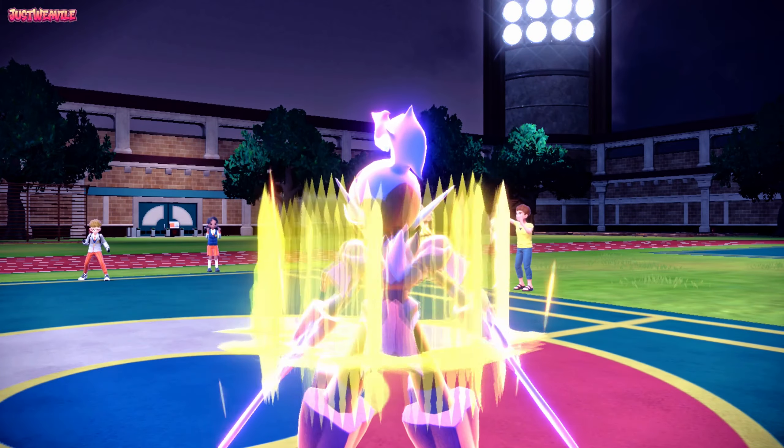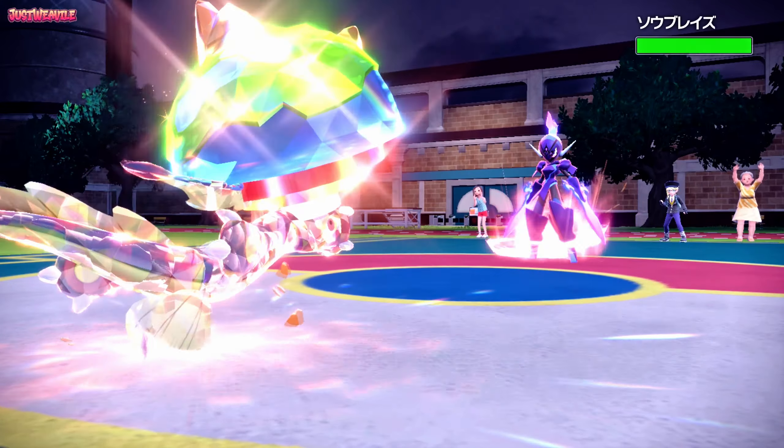They go for a Swords Dance on us, which is absolutely fine. They do have Speed, which is unfortunate, but we're not max Speed or anything. We can go for a Terra Blast now — a nice STAB Ground-type move that should do a lot of damage. They have respectable Special Defense, but it does a lot of damage regardless.